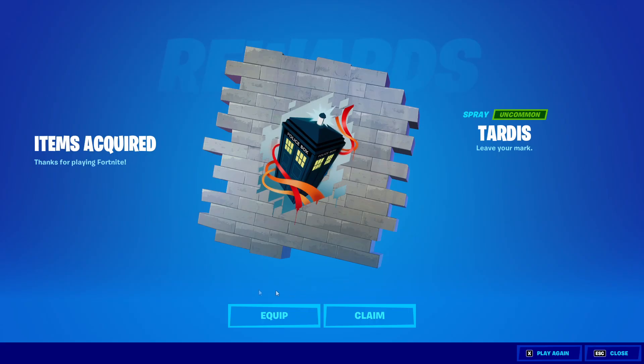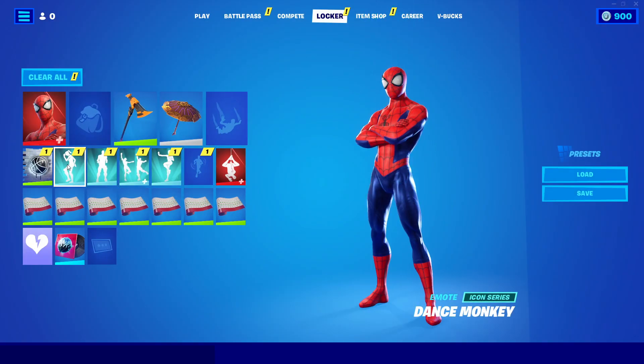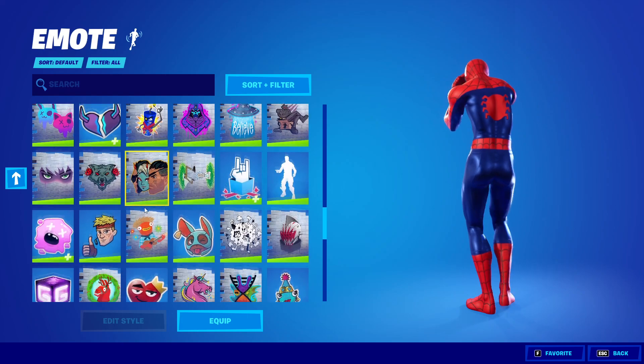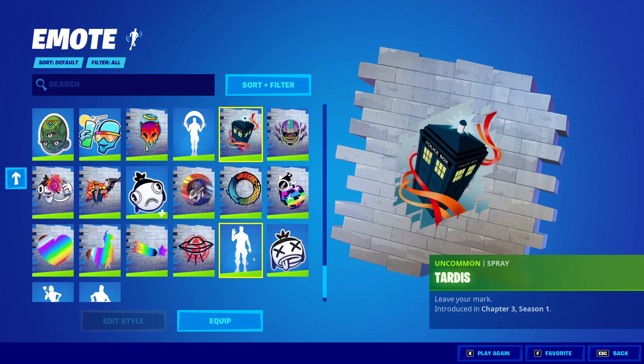Click Activate - which I've already done - and then pop onto Fortnite. Once you're in Fortnite, you'll see the Tardis; I've already unlocked the spray. Just click Claim, then go into your locker to find the Tardis spray - and there it is!